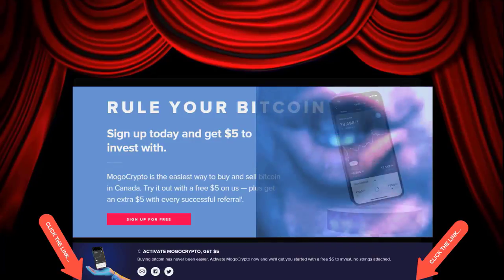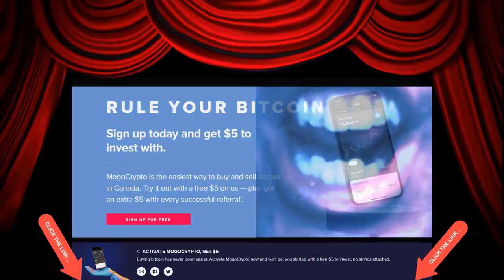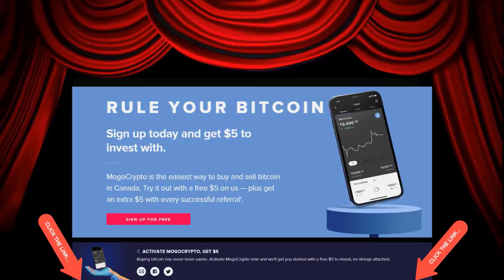Rule your Bitcoin. Sign up today and get $5 to invest with. Mogul Crypto is the easiest way to buy and sell Bitcoin in Canada — try it out with a free $5 on us.